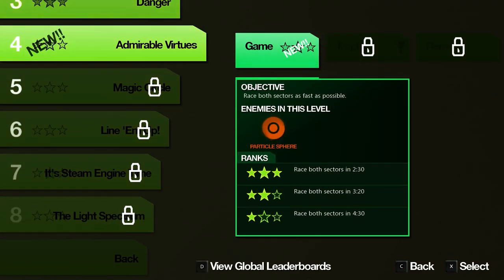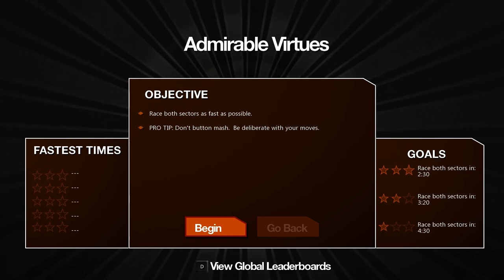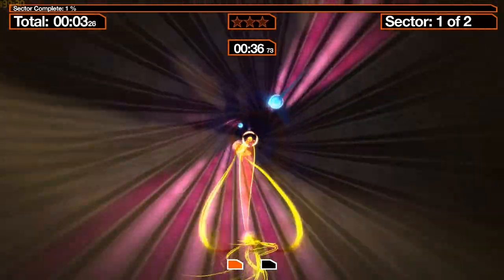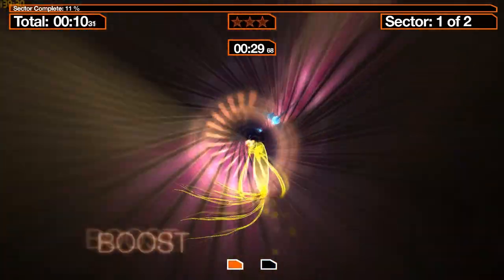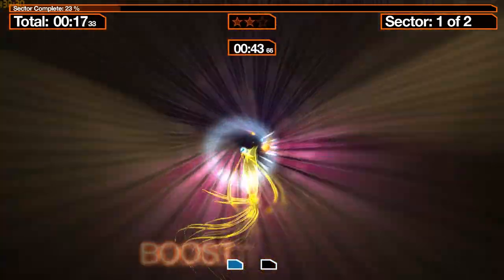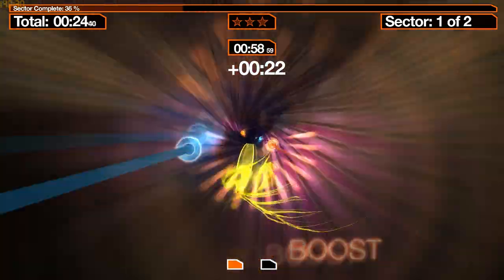Let's go back and check out the fourth stage: Admirable Virtues. This is primarily supposed to be a racing game and I think we're getting into the first actual race — race both sectors in 2 minutes and 30 seconds. As I got hooked pairs in the last level, I was able to go faster. So we're trying to boost through this as fast as we can by getting the pairs, because every single time we do we get a sweet speed boost. The faster we go, the closer we come to meeting the 2:30 objective.